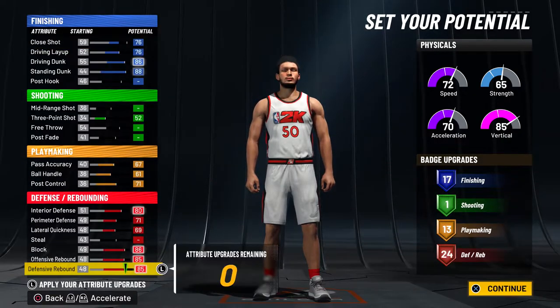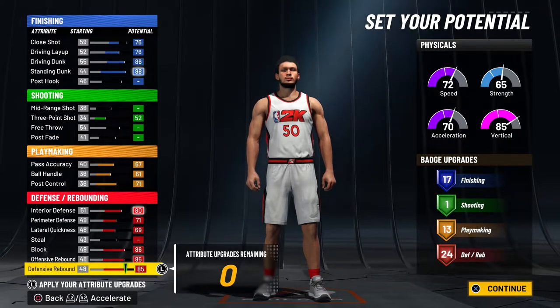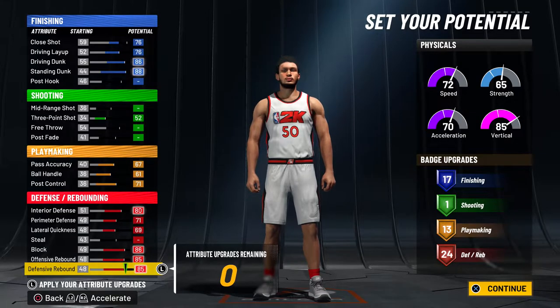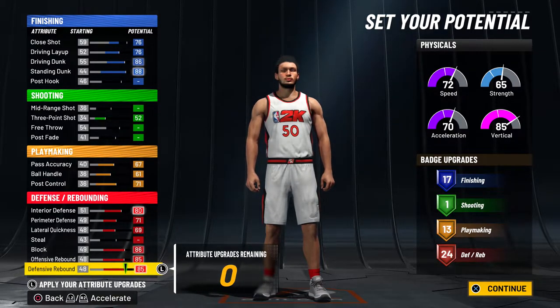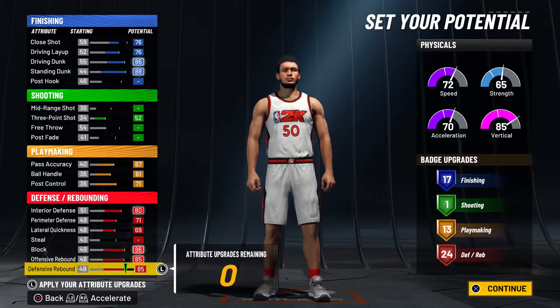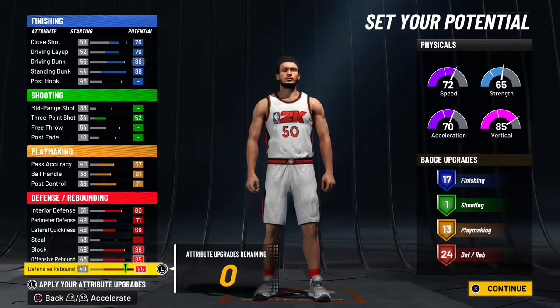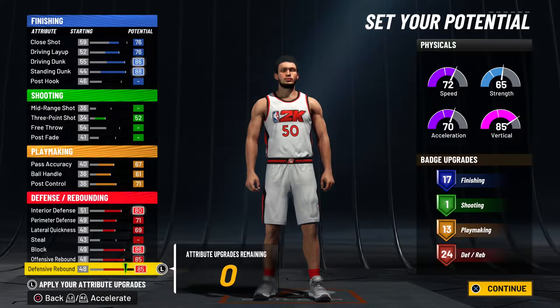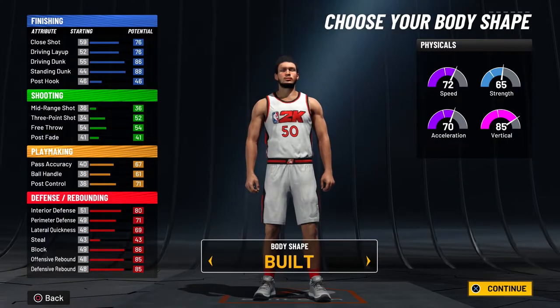Here are the attributes — go ahead and pause the video and copy this down. You can see we got 17 finishing, 1 shooting, 13 playmaking, and 24 defensive/rebounding badges. You can actually shoot threes from the corner with this build as well. It's a 52 three-pointer, and at 99 that's 56, plus 5 boost — with jump shot boost that's a 61. You're going to be able to shoot threes every now and then, especially if you have the Sniper badge. That's what makes the build a little different. We got 13 playmaking badges — more than enough — 17 finishing, that's great, and 24 defensive and rebounding badges.